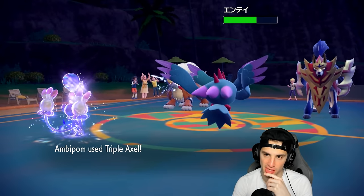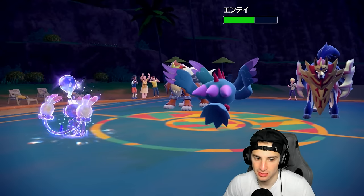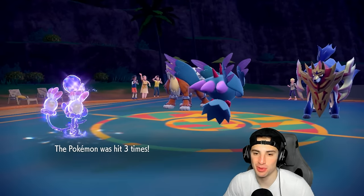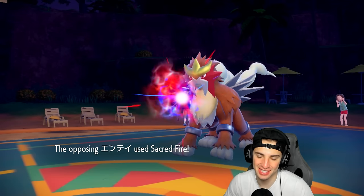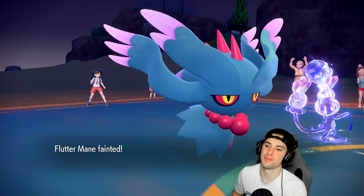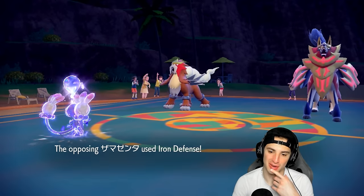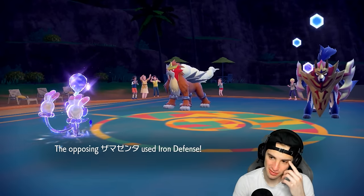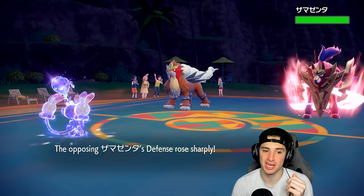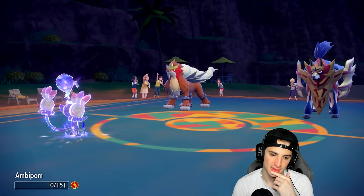We might as well go for Triple Axel and try to do some damage, or Shadow Ball. We've got some speed — that's really what we have on this team. Shadow Ball does about nothing. I wish I would have gotten the crit on Entei rather than Sableye. Triple Axel is doing minimal damage — one damage per hit — and they're going to take out Fluttermane. Ambipom just being rough today.